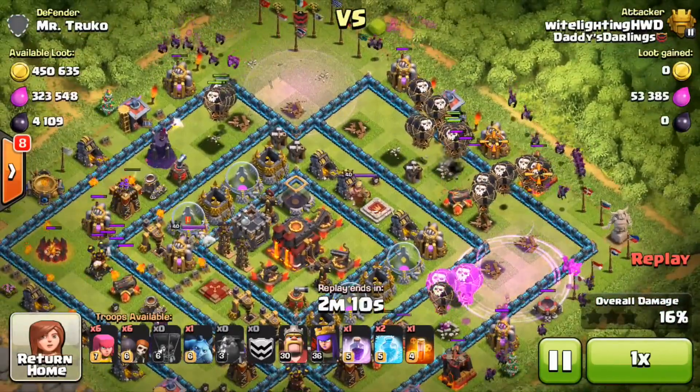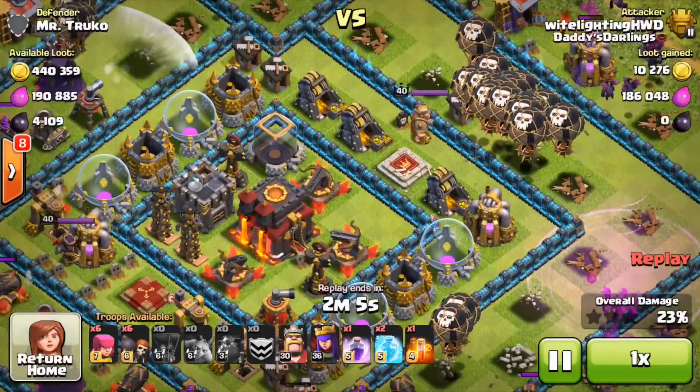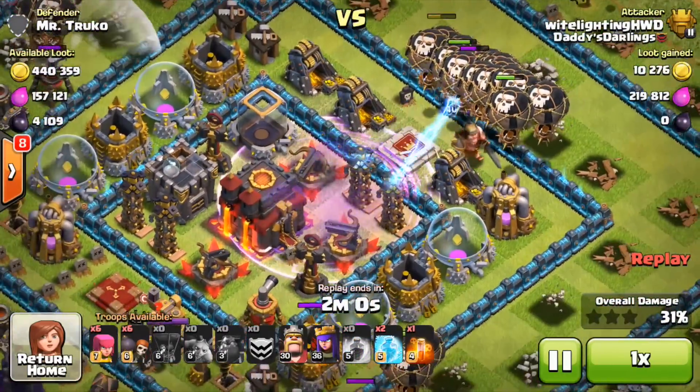Here come the minions behind to help clean up the buildings on the sides. Basically all I've got to do now is wait for the balloons to get towards the middle of the base, and since this is all dead in the middle, I won't necessarily have to use the freeze spells on these defenses.